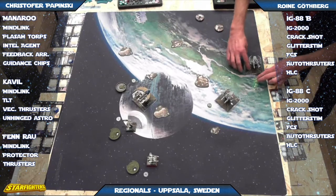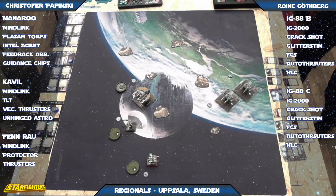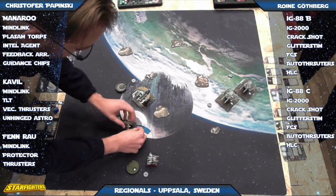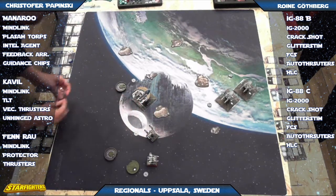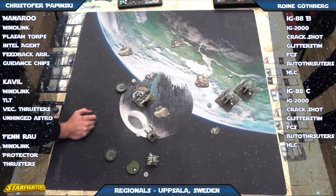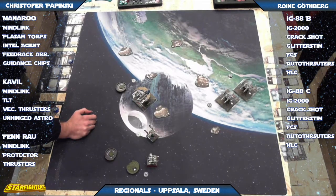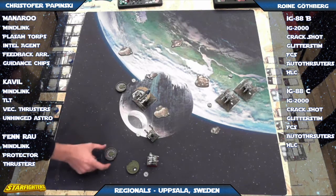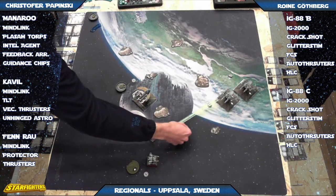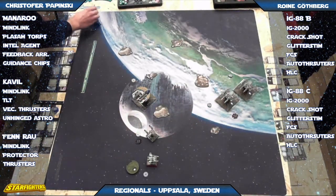He's getting those boosts in to get the free evade actions. The front IG is lined up well — should be able to avoid that rock next turn and have pretty free movement. The back one is going to have a little more difficulty. With a turret Y-wing you can turn away and get that extra die outside of your arc, which pairs well with the TLTs. I'm not sure why he's not just target locking — it's a pretty easy choice if you can target lock; you don't barrel if you're already focused. Perfect range three — that's exactly what he wants.